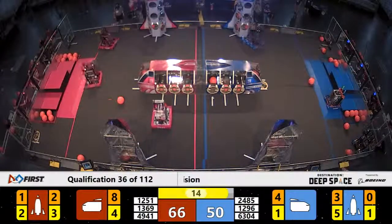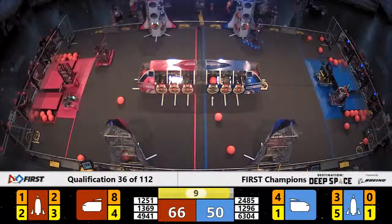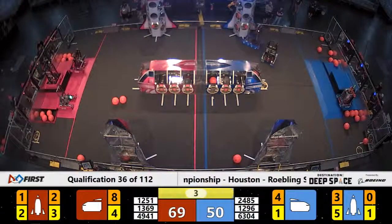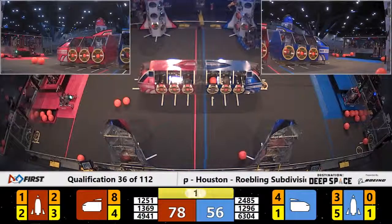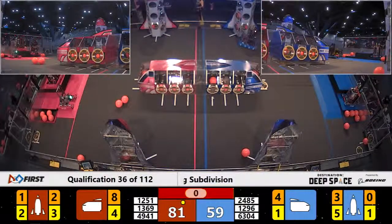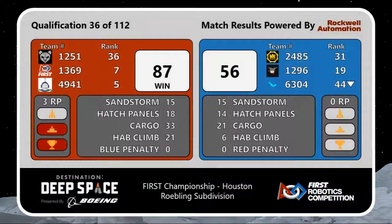With 15 seconds remaining in the match, it appears that Eagle is hung up on the rocket and can't become unloosed to get back to the Habitat platform. Six seconds remaining — our Red Alliance team making their way up onto the platform. 1369 is successful. And with that, it's the end of the match, ladies and gentlemen. The Red Alliance with a final score of 87-56, getting three ranking points: three for the Habitat climb of 15 points or more, two for the win. Our next match here on Roebling will be match number 39.